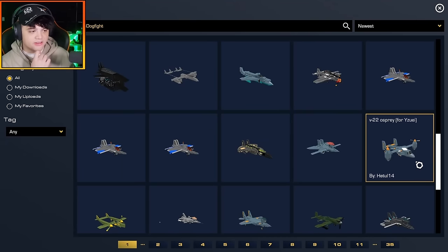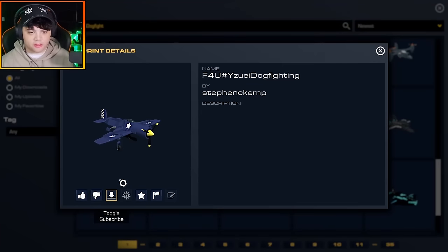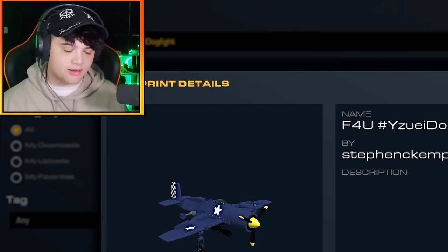Next, I feel like I should have a prop plane. And what better than an F4U Corsair? This one is by Stephen Kemp. He's actually uploaded it twice — I'm assuming they're both the same. So we have the second aircraft now.